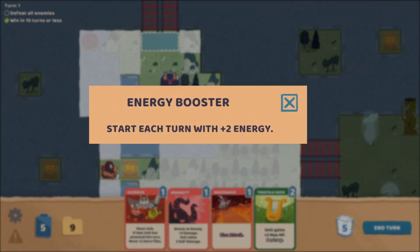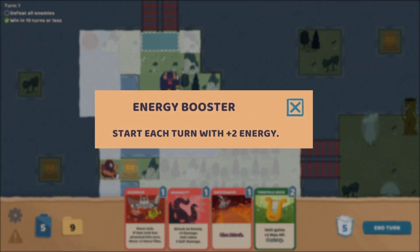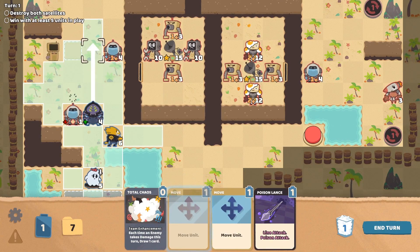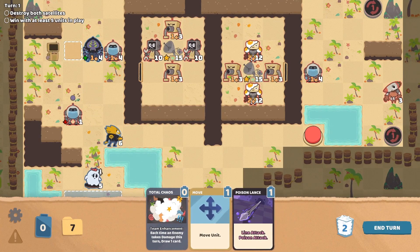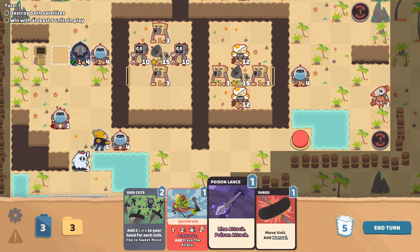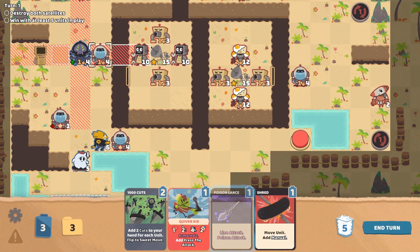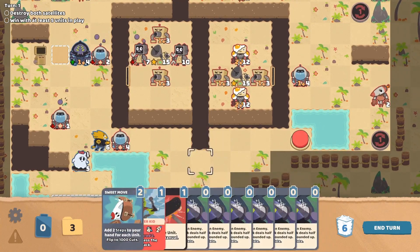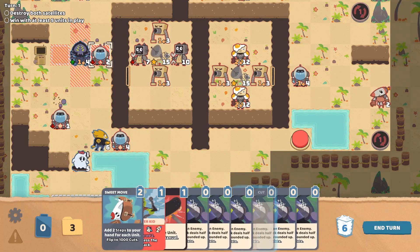Next is Energy Booster, which gives you two more energy points at the start of each turn. If you find yourself wishing you could play one or two more cards per turn, or don't particularly enjoy managing your energy, this is a great option. All other stats stay the same, so you'll still have to manage your Floppy Nights strategically around the map, but you won't have to focus so much on which particular cards you will or won't be able to play on your turn.